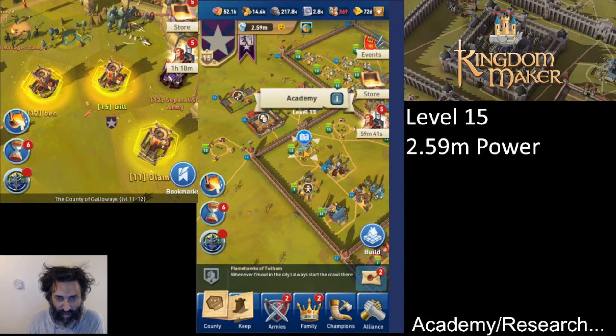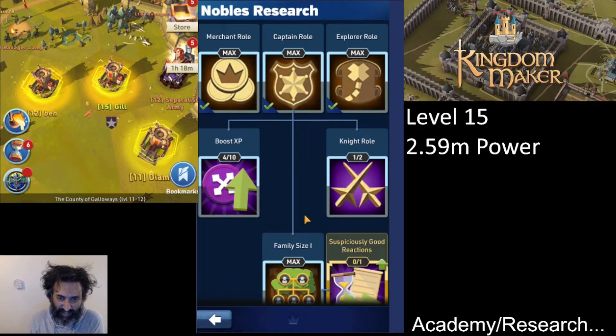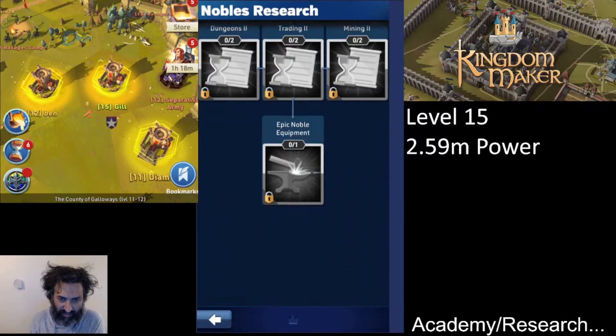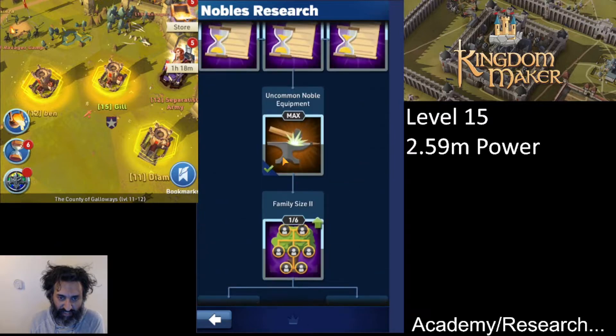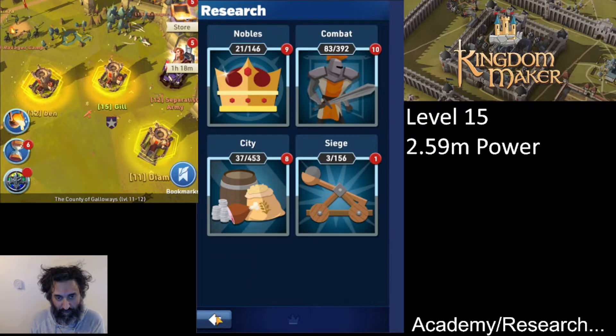In here we have these four things, and these four things are where we're going to focus. Behind each one of these contains a research tree, and if we scroll down there are lots and lots of things to research all the way down.